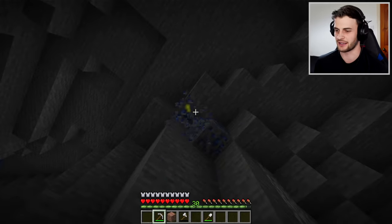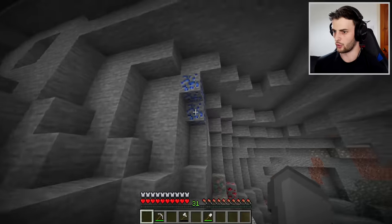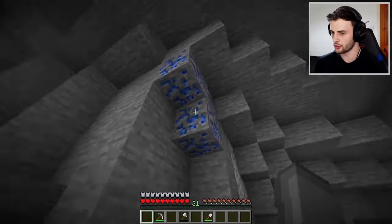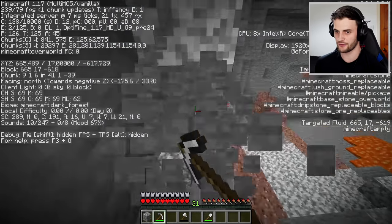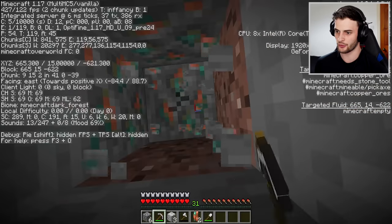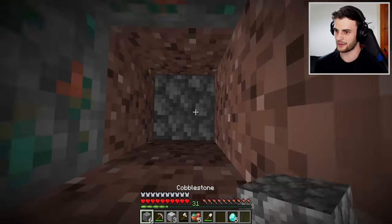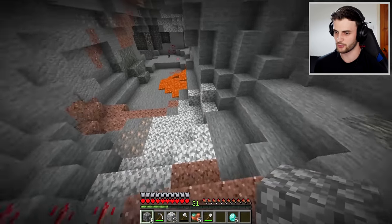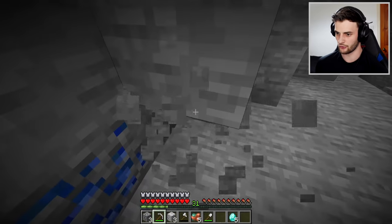When you see lapis, instead of just mining it up, what you should actually think is: I've found some diamonds. Because if from the lapis you go negative 4 on the z-axis — which is right here — and then dig directly down, you will almost certainly come to diamonds. It works about 9 out of 10 times; sometimes lava or dirt can override it. But anytime you find lapis, just go 4 blocks in the negative z direction and as you dig down you will come to diamonds.